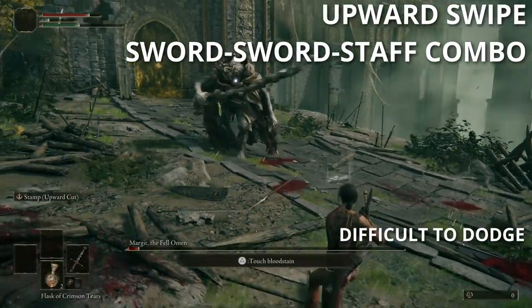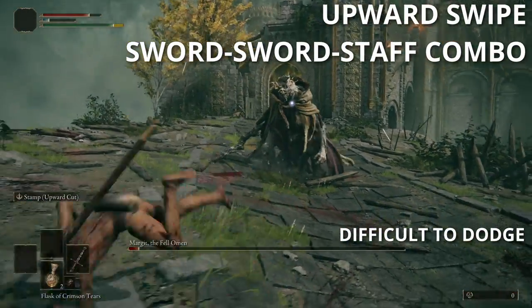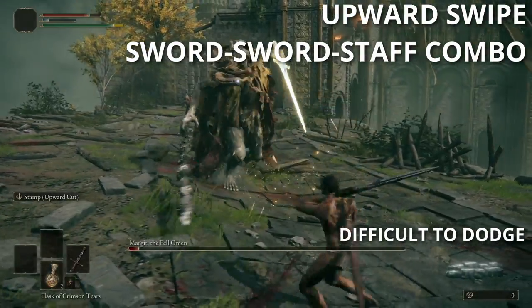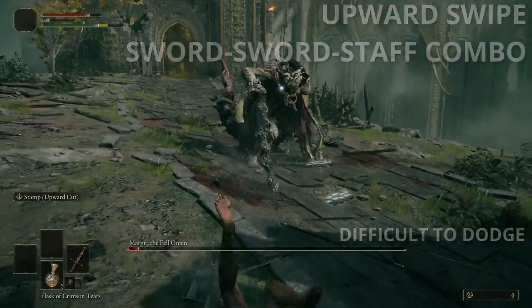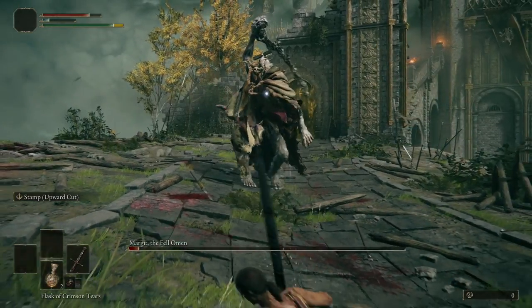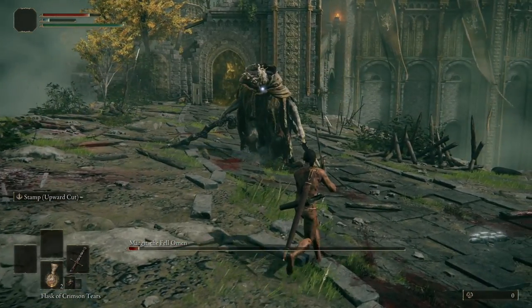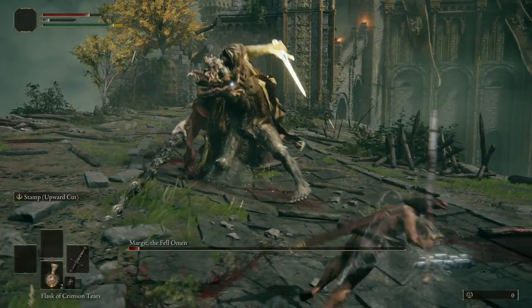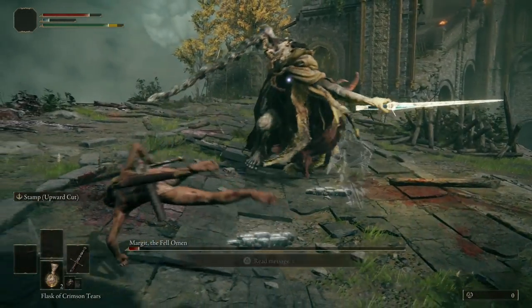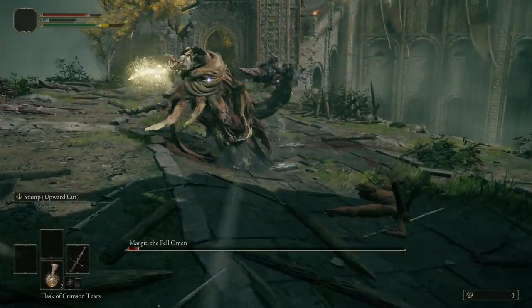Margit has a few other difficult combos. The first is an Upward Swipe — you can tell he's about to do it when he twirls his sword, and you don't have much reaction time, so roll away or block as soon as possible. He'll also occasionally summon a Magic Sword, slash with it twice, and then stab the ground with his staff. This attack is pretty difficult to dodge, so I recommend just trying to get away from him when he does it.